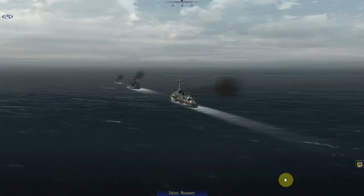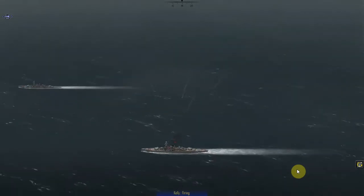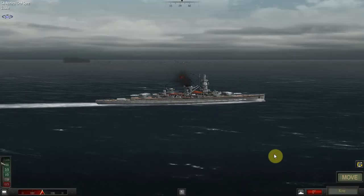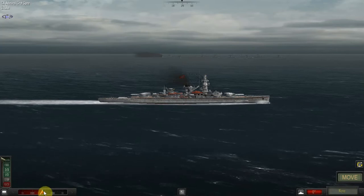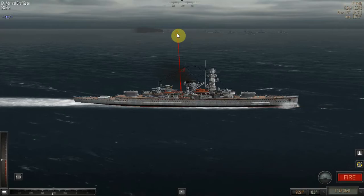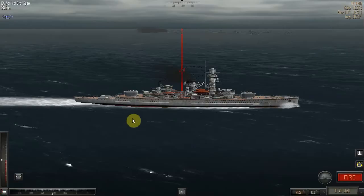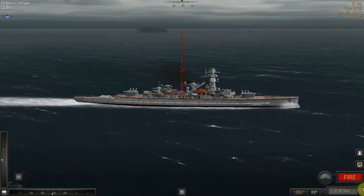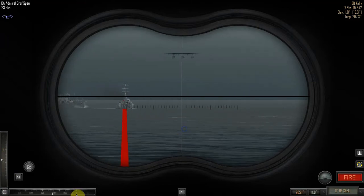I wonder if we've got air support — they haven't taken Norway yet. That happens in June 1940. The destroyers are trying to make a smoke screen. If it's to protect the convoy, the wind is really not on their side today. You're at 15.3 and you're just way, way out. Both of my ships will focus on the Kelly for the time being, then hopefully switch fire quickly while the Eskimo is still out of gunnery range.